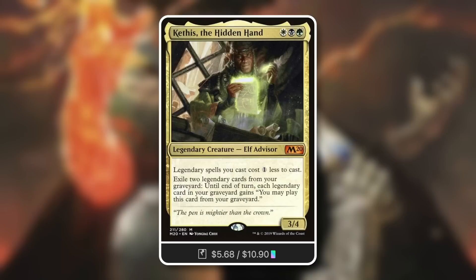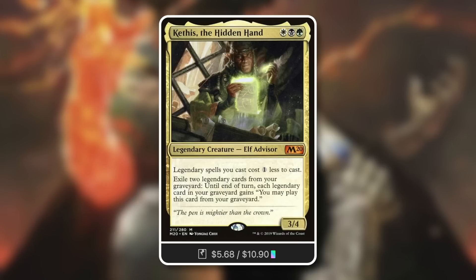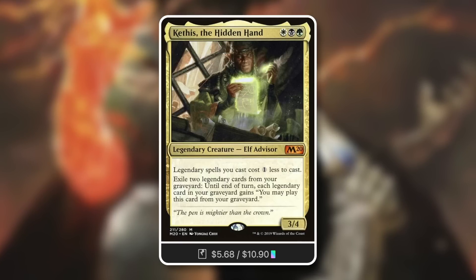In a somewhat similar way, we've got Kepiss the Hidden Hand — another legendary tribal commander. This might have been the first legendary spells commander, actually. It's a 3/4 advisor for white, black, and green. Legendary spells you cast cost one less to cast. So our brand new legendary instant is now basically just the cost of a Murder, which is great — just three mana.